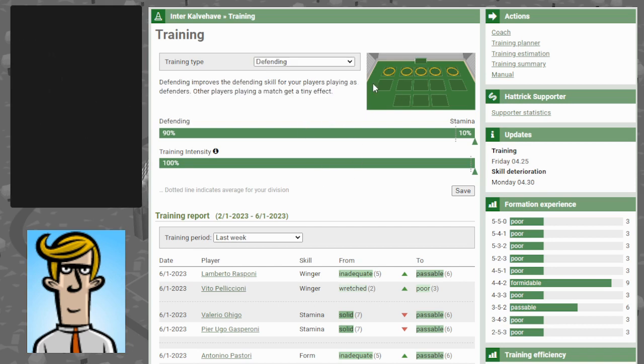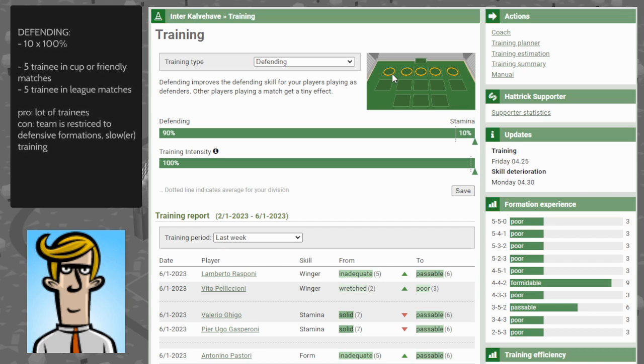Defending training is a little more advanced because you can actually train ten players each week. You can train five players in the cup or the friendly match and five players in the league match. Defending is a little slower than other types of training because you can train ten players in a primary skill at once.